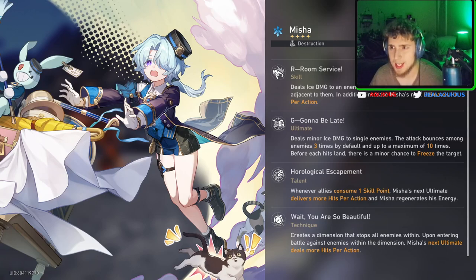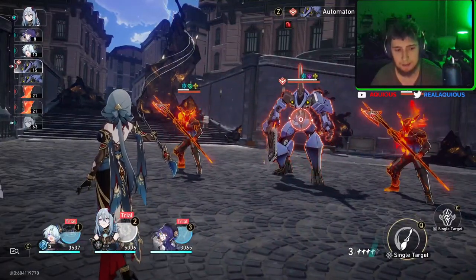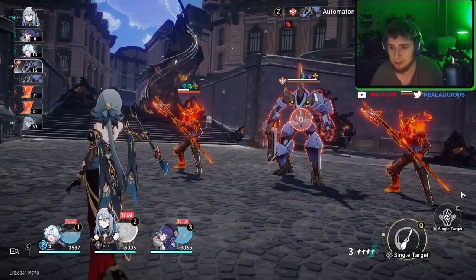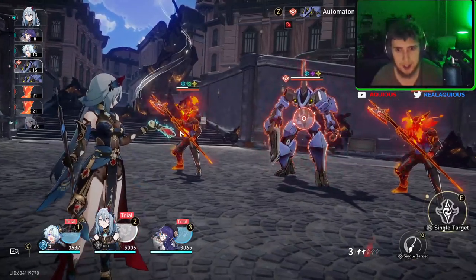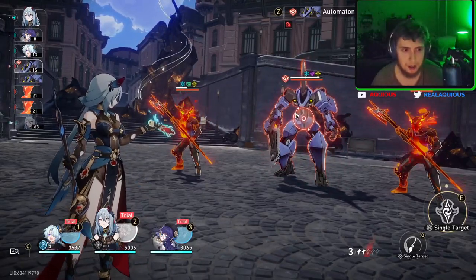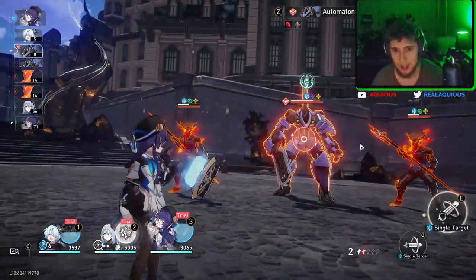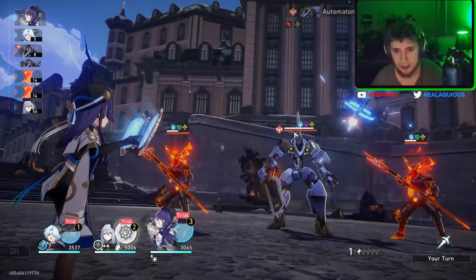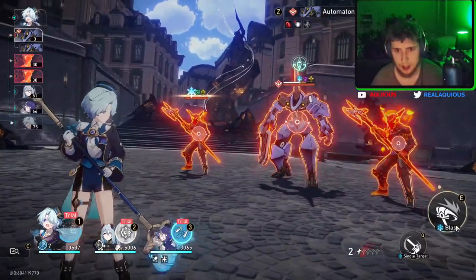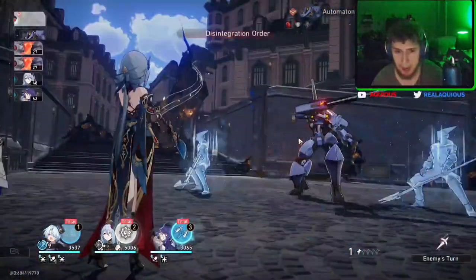His ultimate deals minor ice damage to a single enemy — the attack bounces among enemies three times by default and up to a maximum of ten times. Before each hit lands there's a chance to freeze the target. So it can go up to ten times — pretty cool! It's kind of like a bounce character. Let's blast him — oh my god, we just mopped the floor with them.